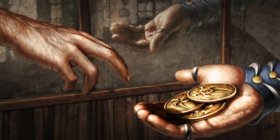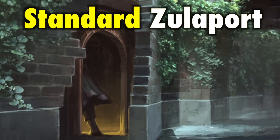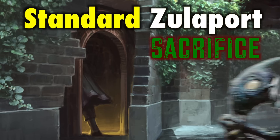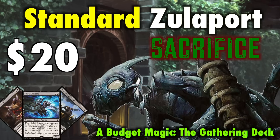Okay, listen — if you want to save Zendikar, you are going to have to bust out your credit card. Or maybe not, because for less than the price of an event deck, you can ride into Friday Night Magic with the classiest deck in Standard: Zulaport Sacrifice. Let's take a look.